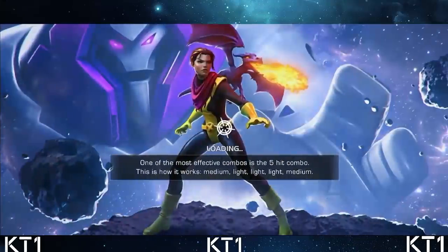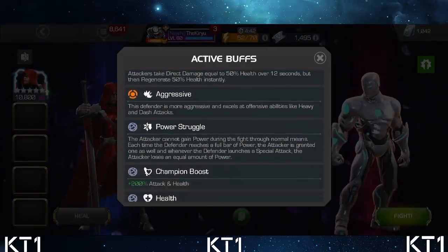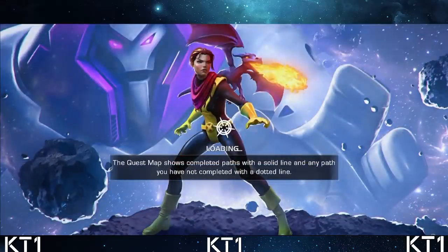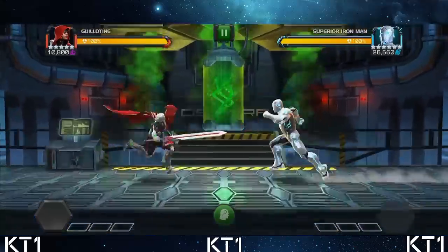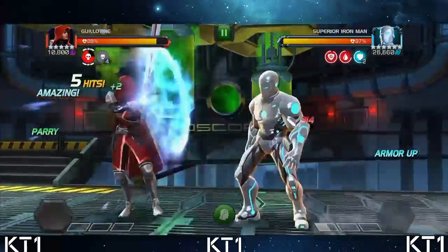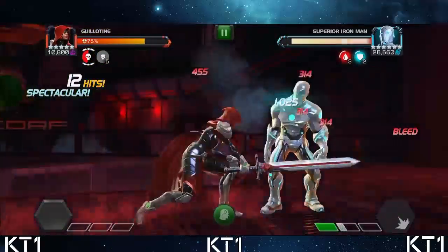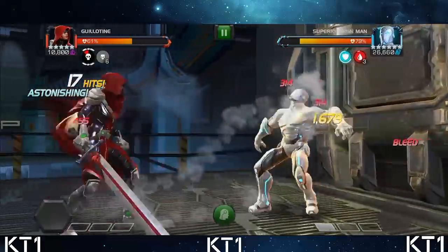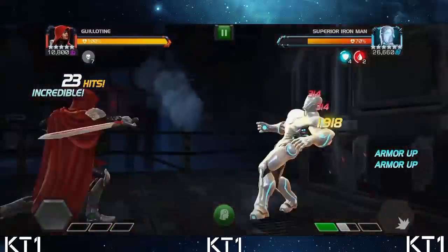We're going to take a look at a fight in Act 6. We have a Power Struggle node here but generically there are no attack multipliers, nothing to mess with our bleed, and we still have the class advantage. Here we will be able to gain souls, and obviously the numbers and fight speed are going to be different because of it. This is going to be the second fight metric I'll use to compare against buffed Guillotine.